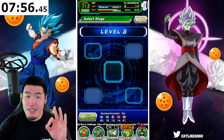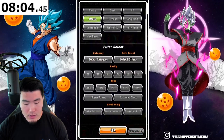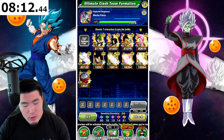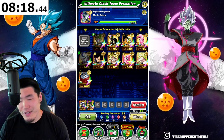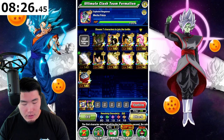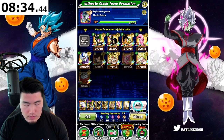So, we're on level 3 already — we're only 8 minutes in. Let's take down Mecha Frieza first, who is INT, so we're going to go for our Extreme Fizz team. Actually, maybe Super Fizz since it seems like there's less enemies than normal. Let's do Extreme Fizz. So Cooler, Cell — I want Cell — and then we'll go for whoever. It doesn't really matter. Let's do two Brolies.